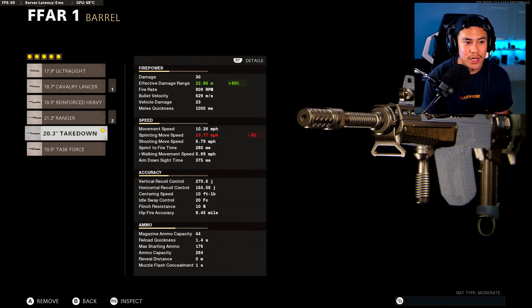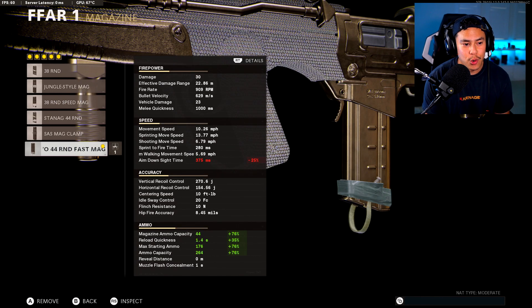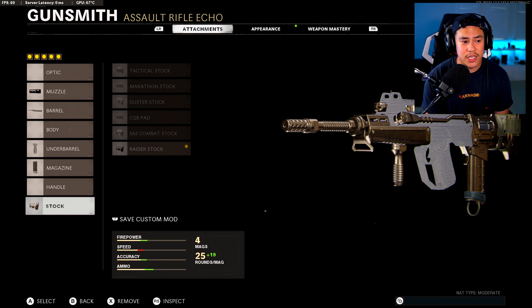We get a 22 meter effective damage range. If you missed my video on the top five fastest killing assault rifles, make sure to check that out — I show a TTK spreadsheet of how far and how fast these guns kill. With the FFAR1 it was previously 12 meters, so we extend all the way out to 22 meters to take advantage of that fast TTK. For the underbarrel we got the Field Agent Grip. Magazine is the Salvo 44 Round Fast Mag — absolutely essential for fast reload times. For the stock, we got the Raider Stock.